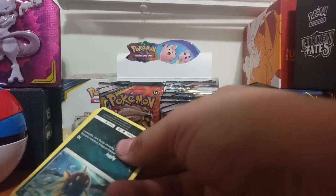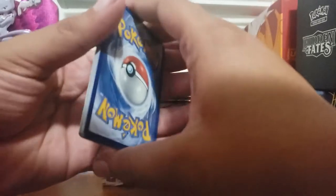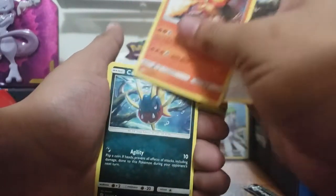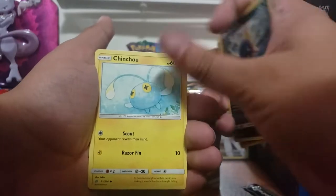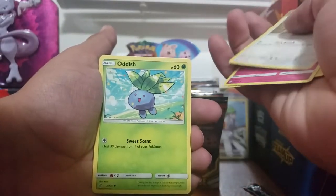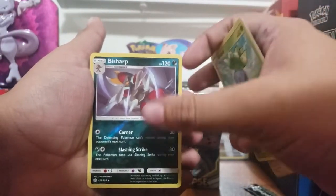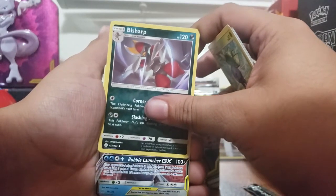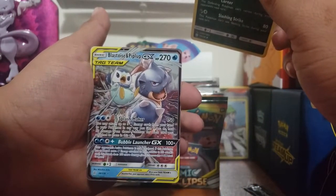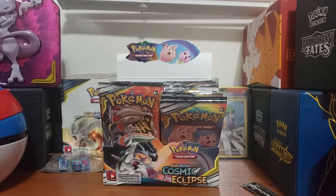I'm really looking forward to getting that Hidden Fates video out for y'all, and also really looking forward to finishing up this box as I have another one to open. Purple Pansage, another Igglybuff — seen it twice now — Carvanha, Chinchino, Azurill with the yarn. Rufflet, Oddish, and what looks like a character rare — actually a Bishop reverse rare — and a tag team: Piplup and Blastoise GX, awesome! Interestingly that one is not actually a rare.